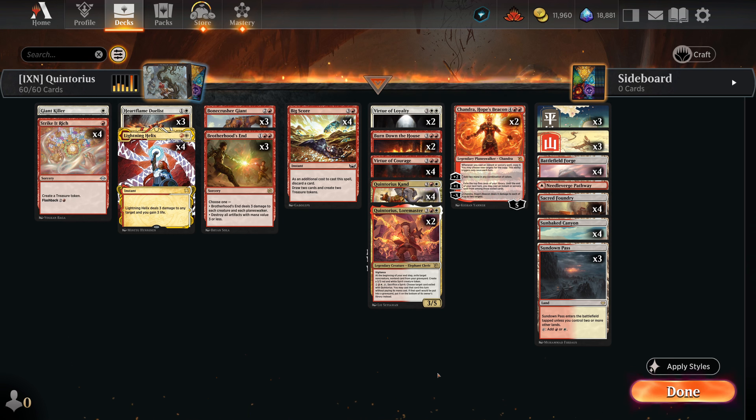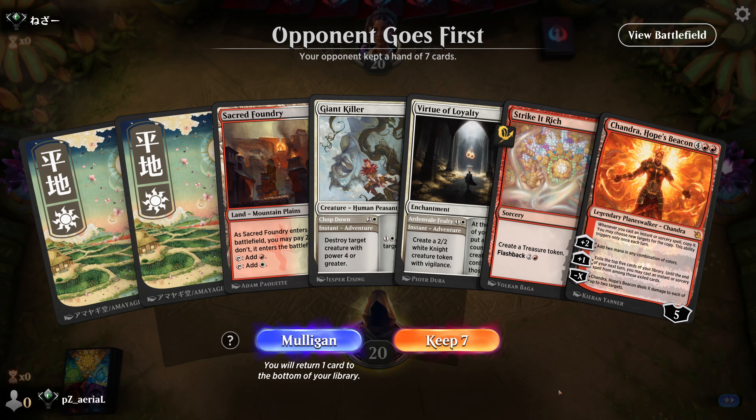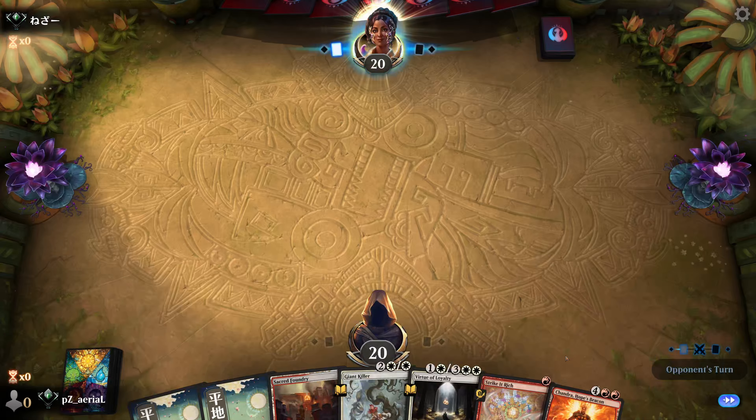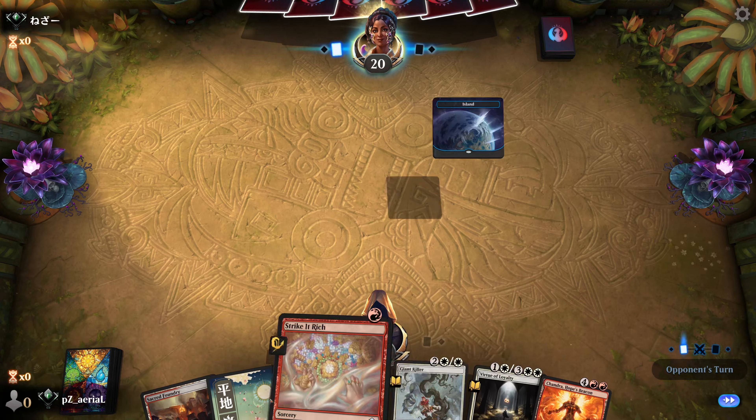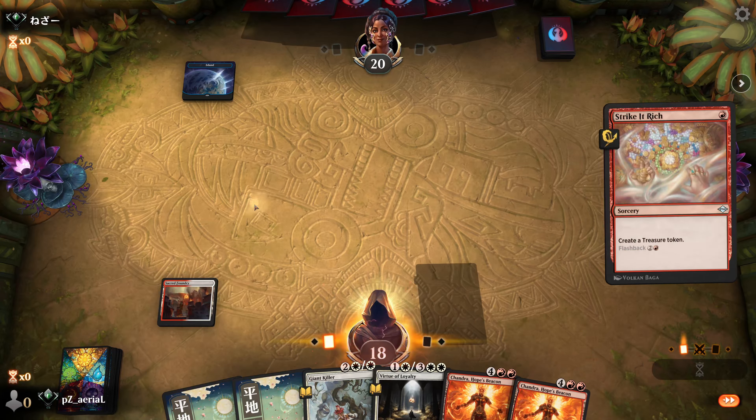Before we hop into the games, if you want to support the channel, subscribe if you're new and like and comment on the video to help with the algorithm. Round one - we actually find one of our two Chandras in our opening hand, crazily enough. And we actually got the other one too - what the hell!